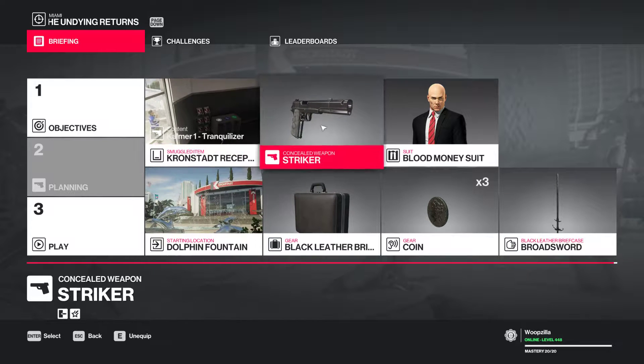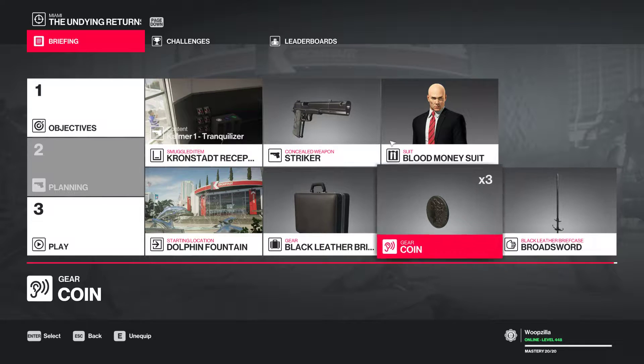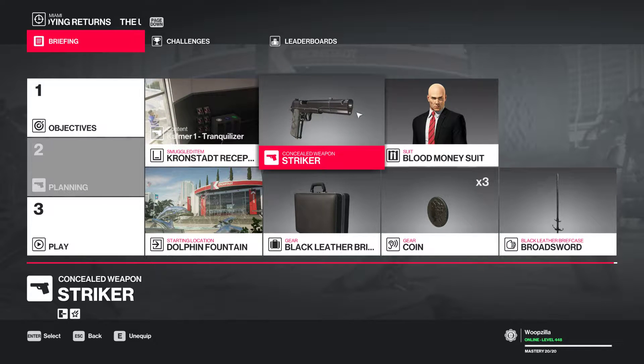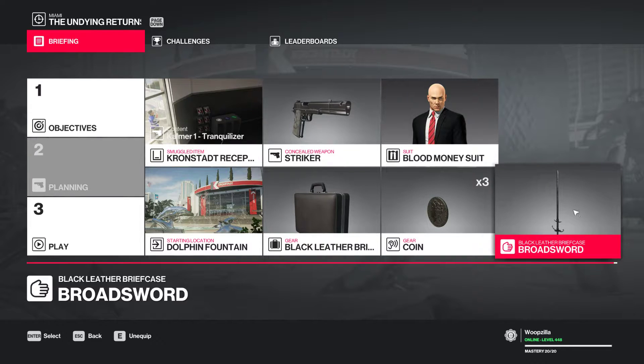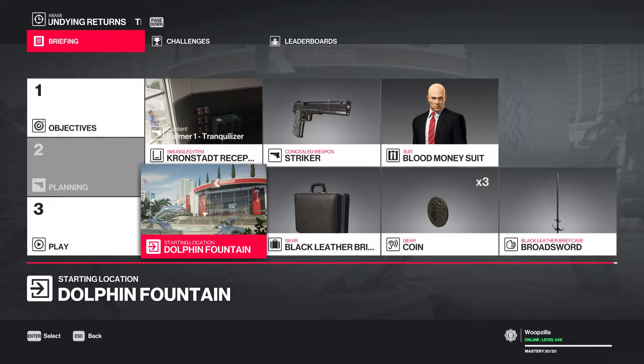This time round I'm going to do something slightly different. I want to get a more colourful kind of kill. We're going to be loading in with a striker, a suitcase carrying a broadsword, some coins, and a tranquilizer in the Kronstadt area.